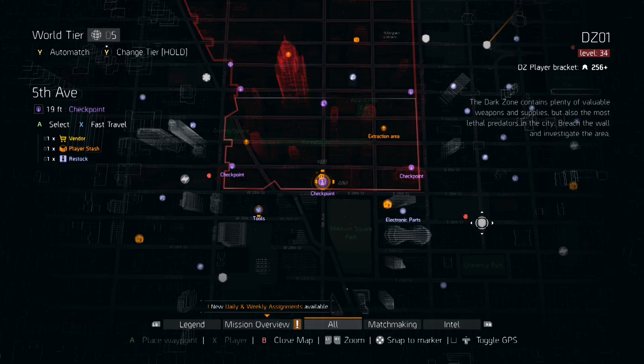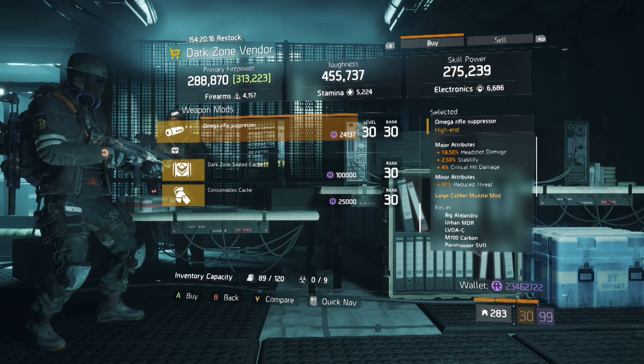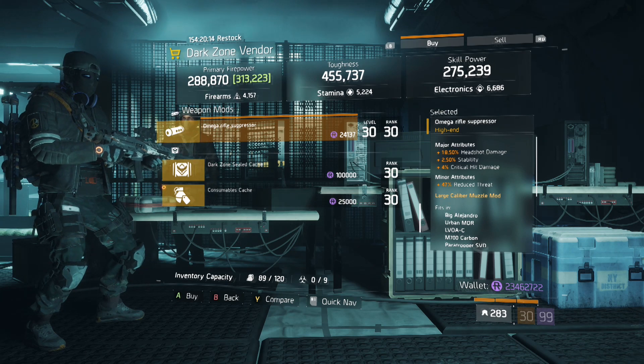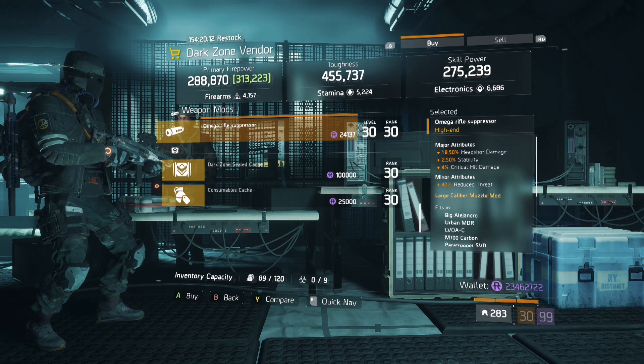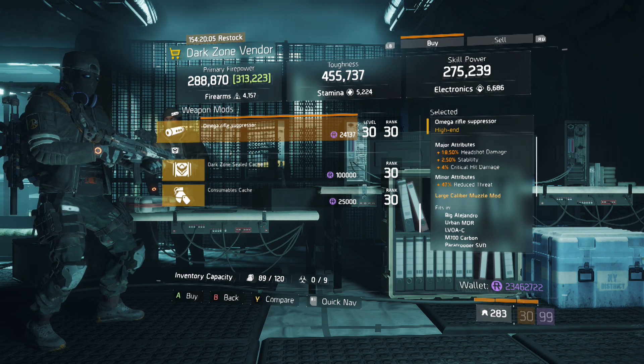Our last stop is the 5th Avenue DZ checkpoint. The mod we're looking for is this omega rifle suppressor. It rolled with near max headshot damage, critical hit damage, and stability. This is perfect for increasing the headshot damage on both assault rifles and marksman rifles alike.